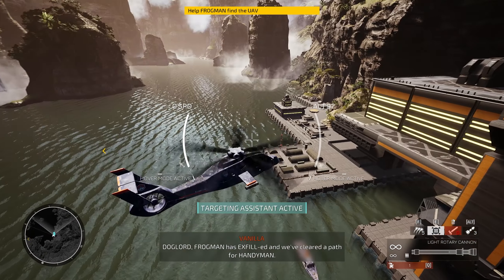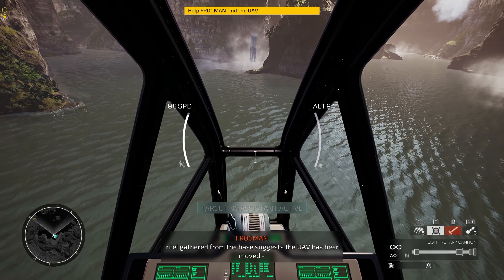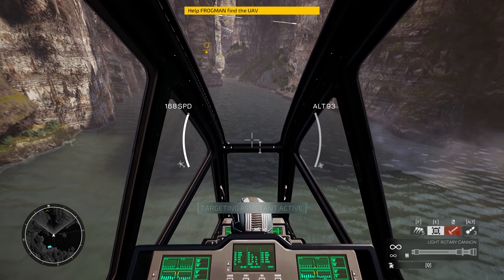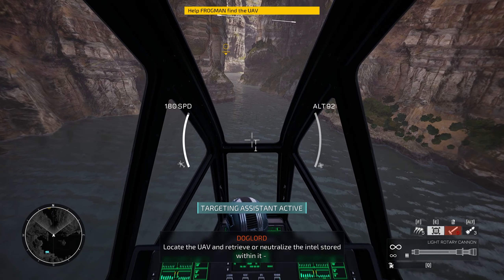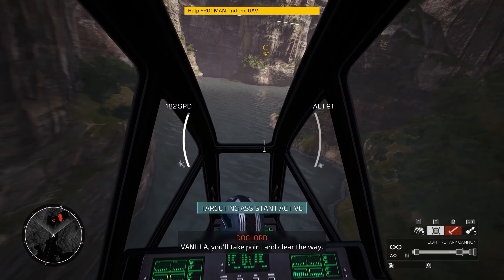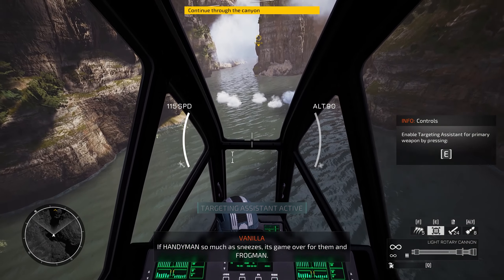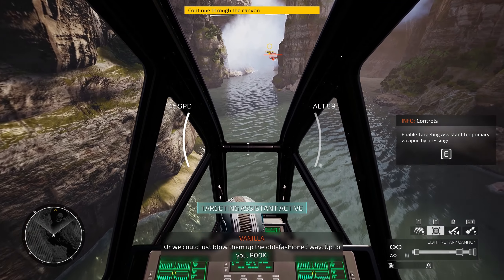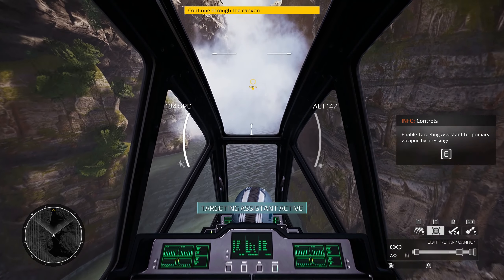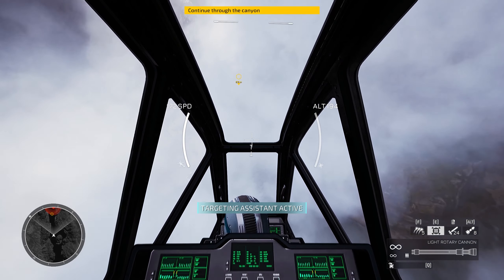Bravo Zulu, Vanilla - great job! Frogman is confirmed on board. Frogman is ex-filled and we've cleared a path for Handyman. Intel gathered from the base suggests the UAV has been moved. We need to find the UAV and retrieve or neutralize the intel stored on it. Short range scanners detect naval mines at the next bend - if Handyman so much as sneezes, it's game over. Or we could just blow them up the old-fashioned way - yeah, that's what we did!